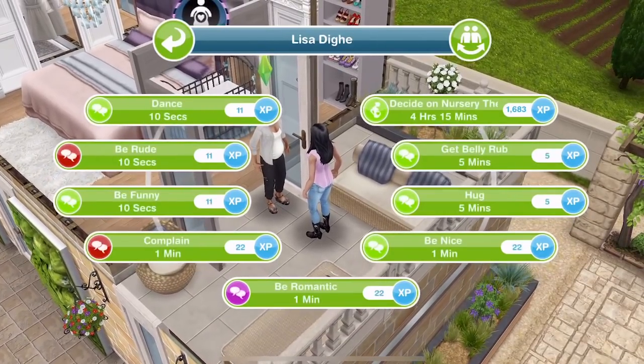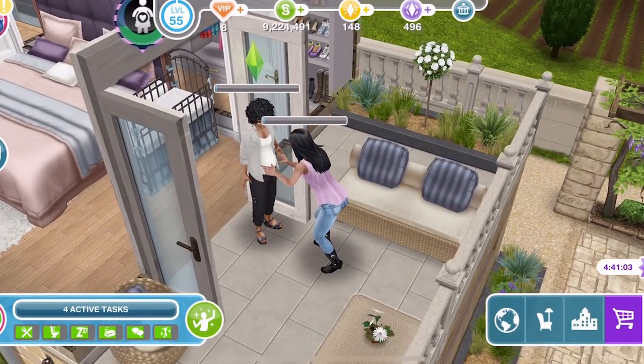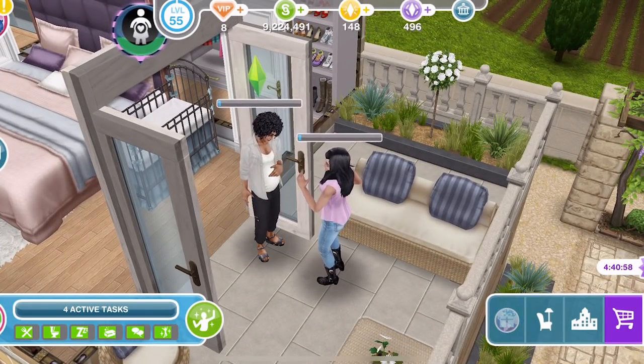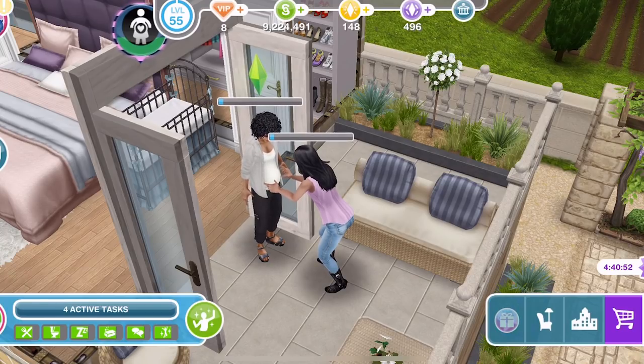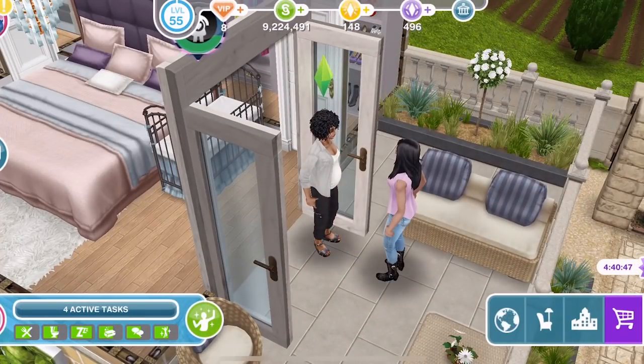Let's try the get belly rub interaction. We tried it on day 2, but it didn't look right without the bump because they don't have a bump on day 2 - they only get it on day 4. Yeah, the other sim kind of goes and belly rubs it. Okay, let's cancel that and continue with what we need to do.